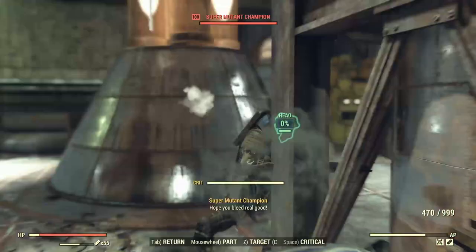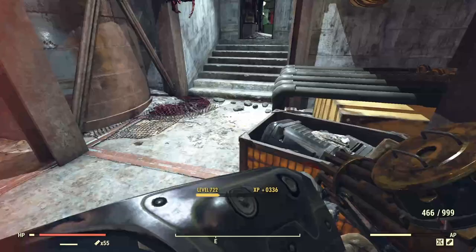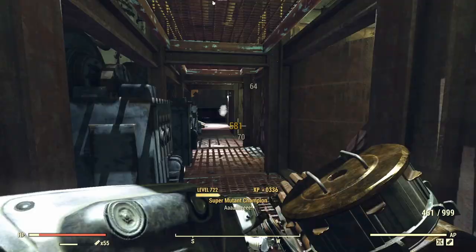Just for comparison, if we take the Gatling Gun into VATS — which is not recommended, but just to see — it's two shots to the head. Plasma Caster: one shot to the head. Gatling Gun: two shots. This is a purely bloodied roll rather than two shot explosive. So if you take it a bit slower, it can be even more economical.